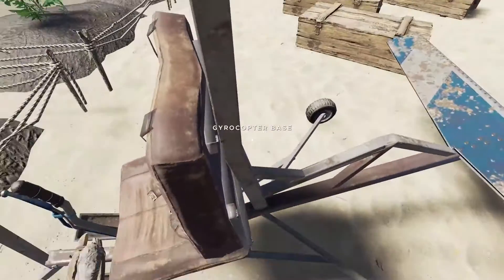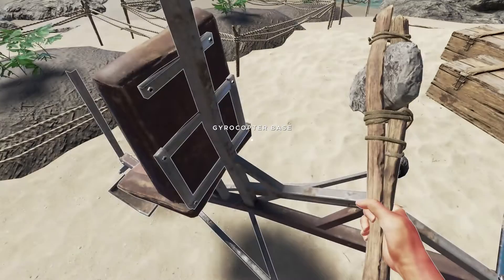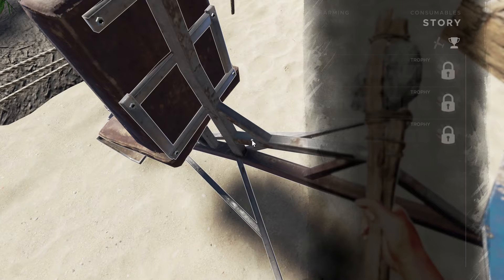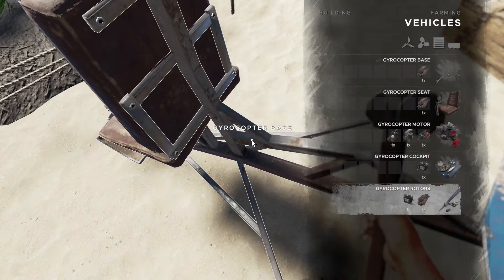I can't seem to put the final propeller on, and it won't let me move it or destroy it. It's a bit frustrating. But this is what it looks like when you are stuck in Stranded Deep.